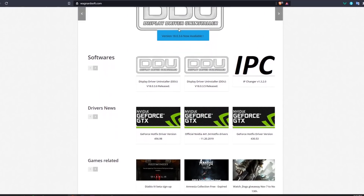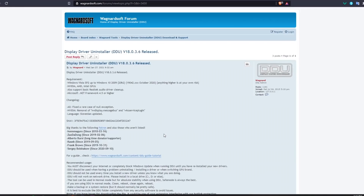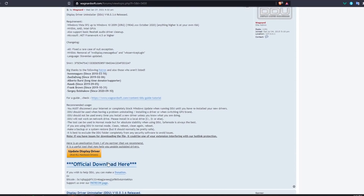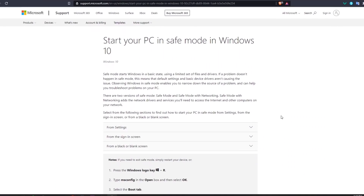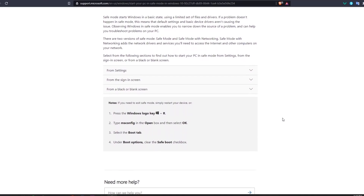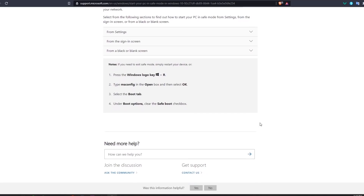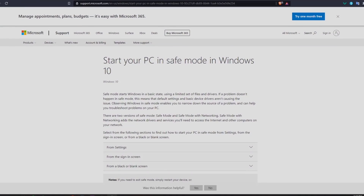If you run into driver issues, especially on the AMD side, you can try using DDU to uninstall your drivers. DDU is very useful — it helps uninstall drivers and cleans them fully off the system. To use DDU, boot into safe mode, then run DDU and proceed with uninstalling your drivers. If you don't know how to boot into safe mode, you can easily look it up for instructions.